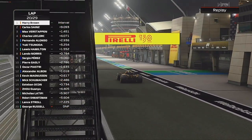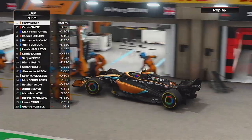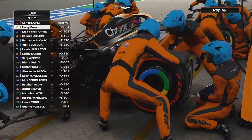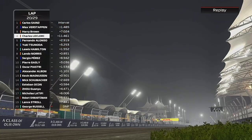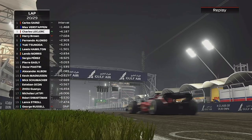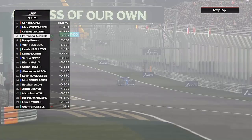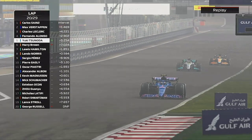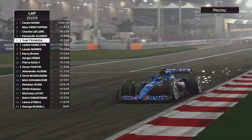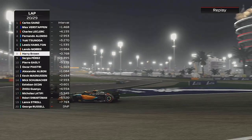Leading up to lap 20, we pit. The last couple of laps on those mediums we did start to lose quite a bit of time, but the softs only do about eight or nine laps. So lap 20 was the minimum we had to get to if we wanted to do this strategy. The pit lane looks clear though — Alonso's there — and we are going to come out just behind Lando.